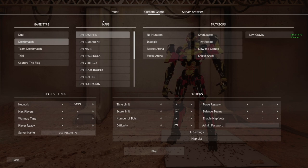Here we are inside the custom game menu. At the bottom you'll now notice we have a difficulty setting. With the difficulty setting you can choose which preference you prefer. We can go from easy mode, medium, hard, or pro level.